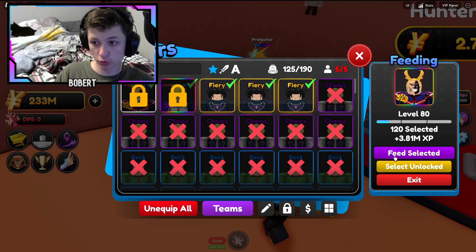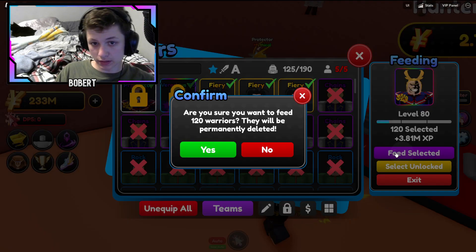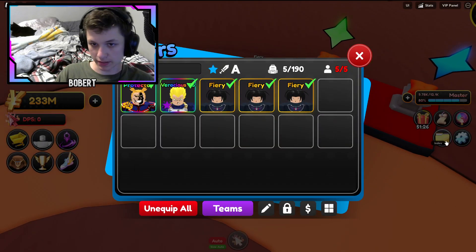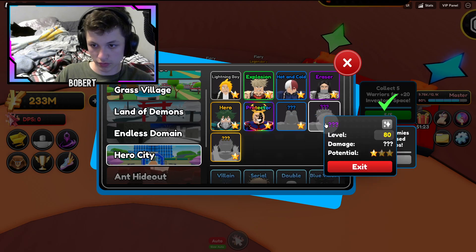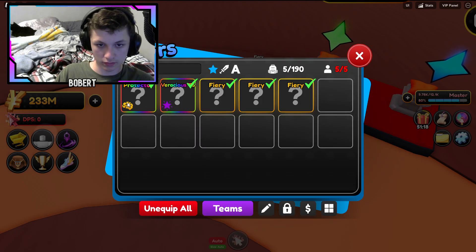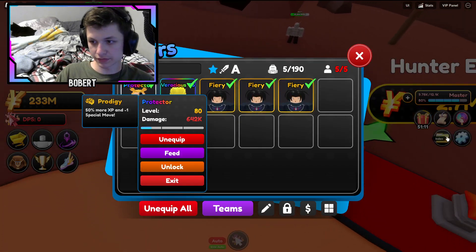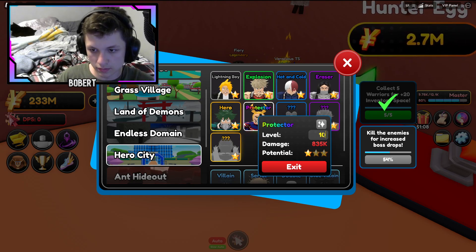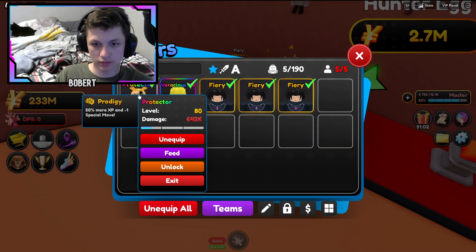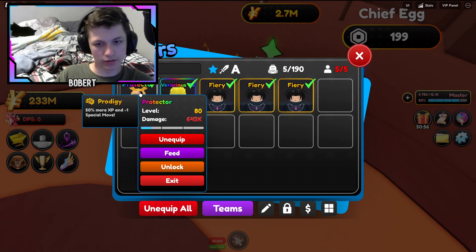We can actually feed it and get it to level 80 - boom! Wait, let me make sure there's nothing really good here first. Level 80... 642k? Wait - oh, this is a shiny one, oops. The Protector shows 835k but it's only saying 600k. I'm not sure why it's not doing the expected damage at level 80, but that's still a lot.